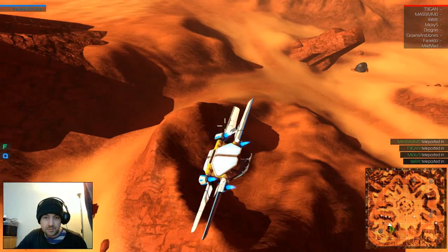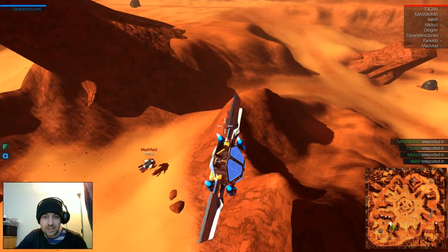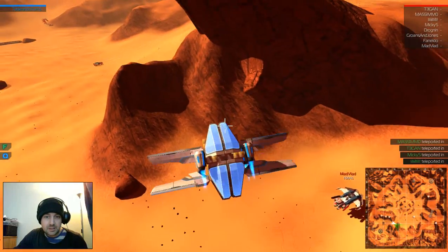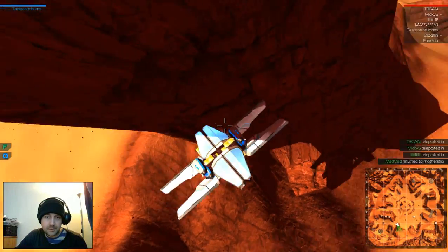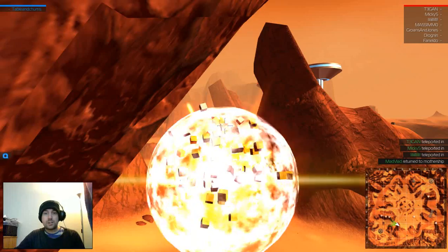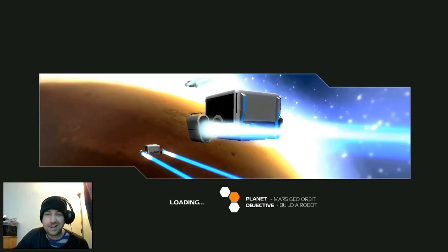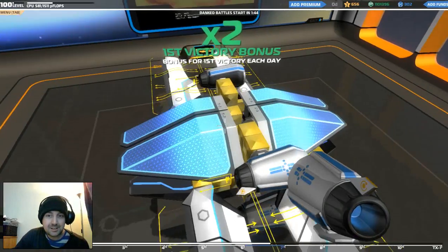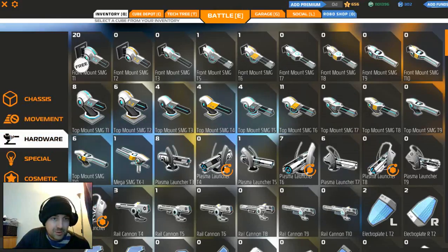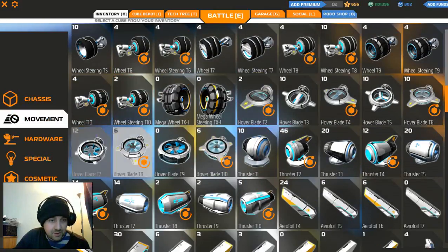Yeah, so stable! This wing design is so stable. You get less lift but the maneuverability is just fantastic. Okay, good. Now hover pads - I suspect getting free of the ground with hover pads will be difficult, but we won't know until we test. Tier 7 hovers - yep.